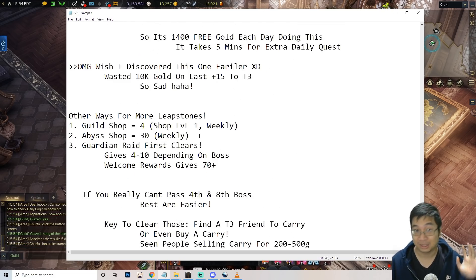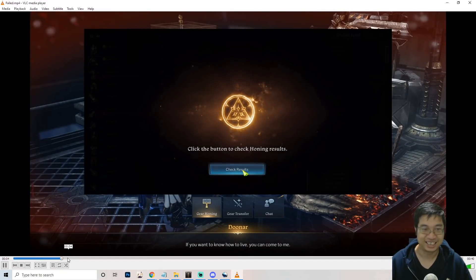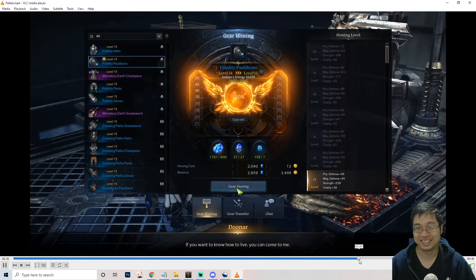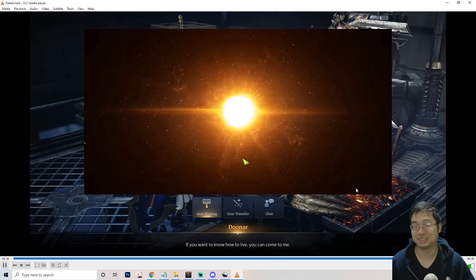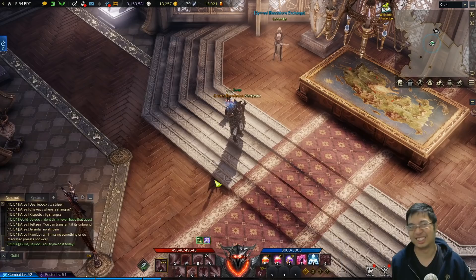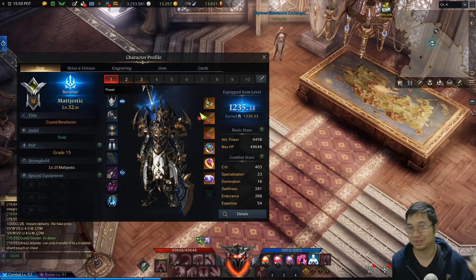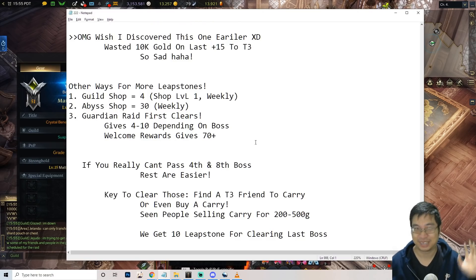There are also other ways to get more leapstones. In this video I was trying to go for tier 3 and Iron Jesus said nope — I failed. So I went to the auction house, bought leapstones, and wanted to upgrade again. I tried at 64% and failed again, losing 10,000 gold worth of materials. Then my chaos dungeon didn't drop all my tier 3 gear for about three hours.